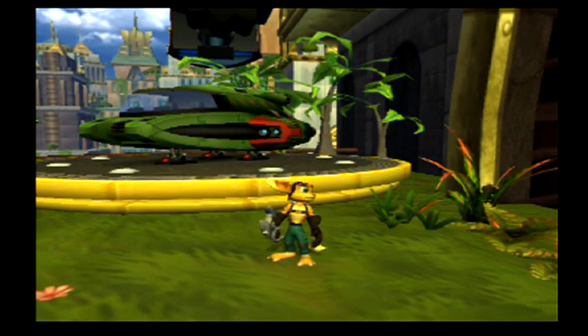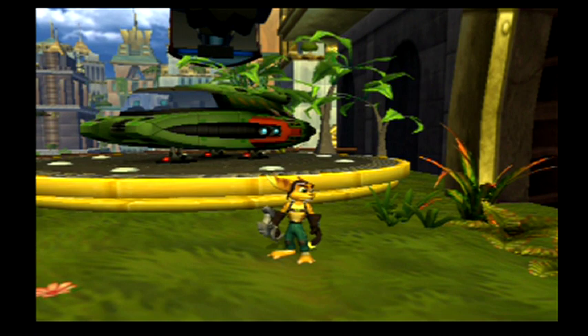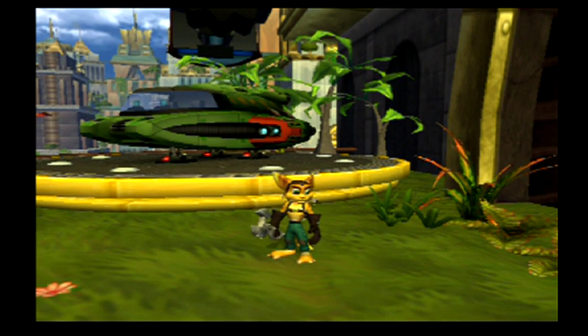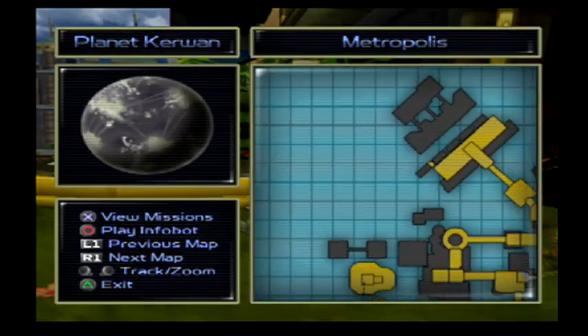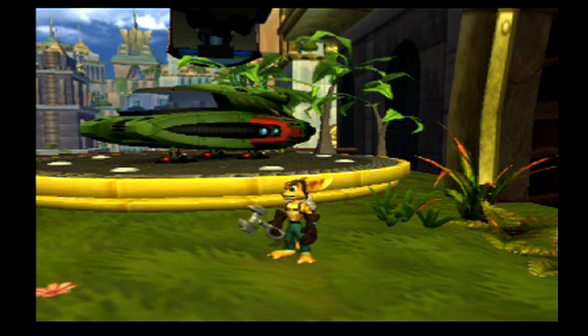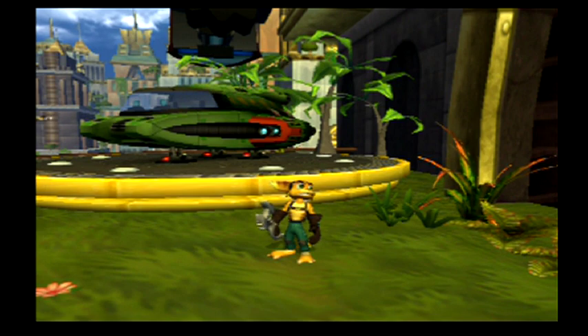Alright, next time we have to go to Outpost 11 — that's the next planet we're visiting. There's a reason you do Metropolis first: Outpost 11 is next because you get a slingshot spot there, and you need the slingshot to access the gadget at the camp. That's why we're doing these in this order — so we don't have to backtrack. We're going to do the whole thing in one shot and get this map fully cleared. Until then, this is Cool Game — keep gaming and take care!